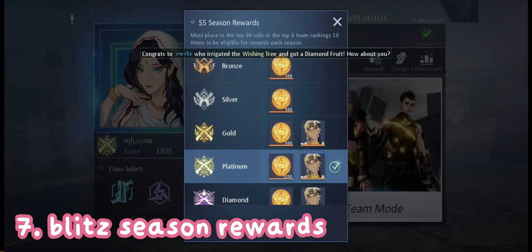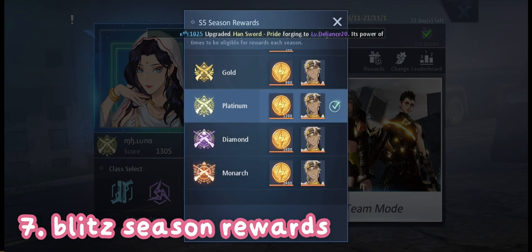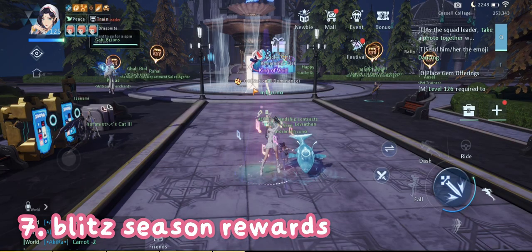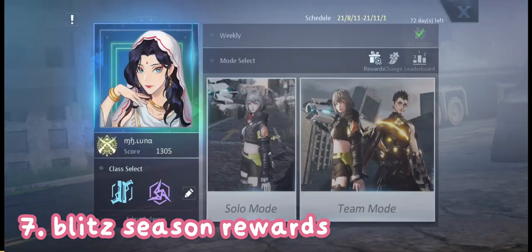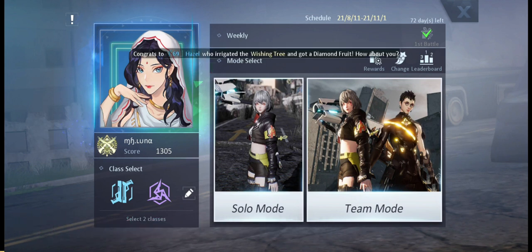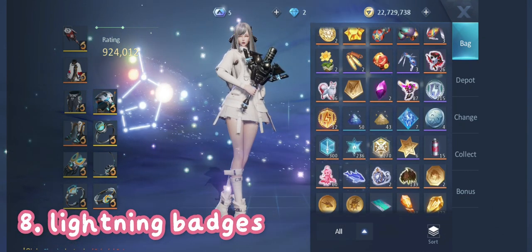Moving on, we have blitz season rewards. After every season a new avatar will be given for free as long as you reach the minimum required level, which is Gold. To earn blitz points, go to Event > Time Limited > Blitz. As you play you will earn points and your tier will also increase.